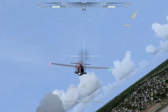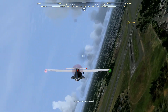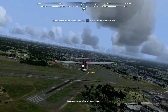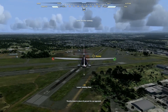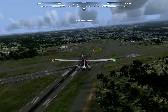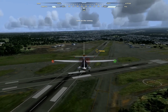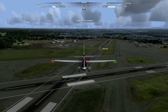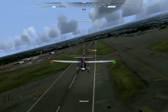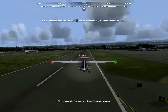Let's put your new skills to use and make your first landing. Turn right and line up with the runway. Lower the landing gear as well. Throttle down to about 45% for our approach. Throttle down to idle, lift the nose, and let the aircraft settle onto the ground.